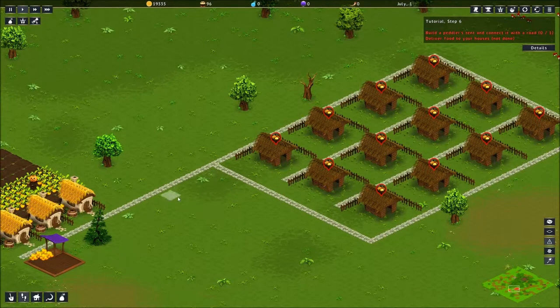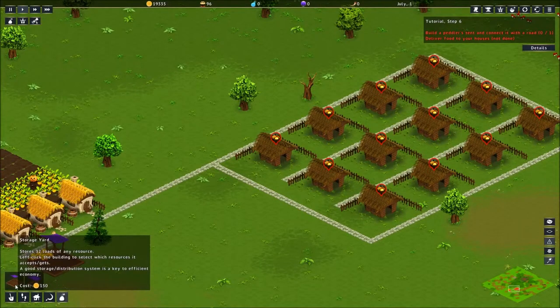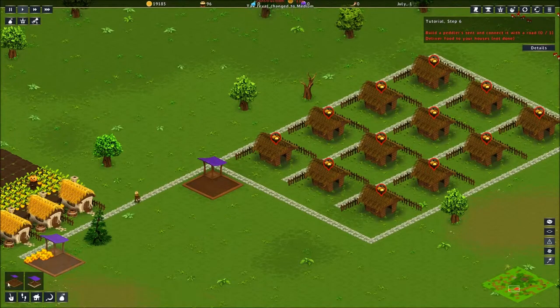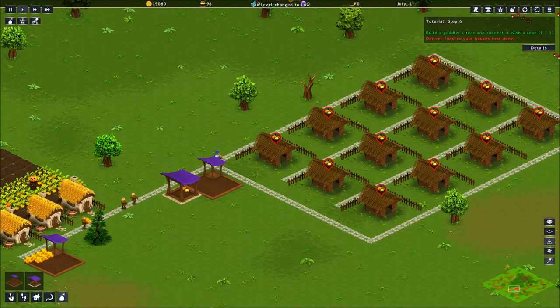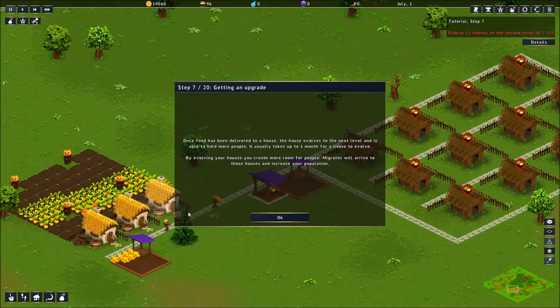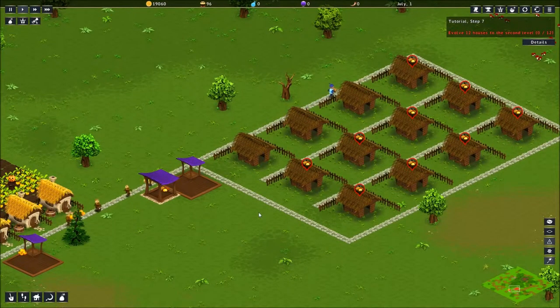We'll leave ourselves a little more room. Maybe I'll put another little storage yard there just in case I need it. And then I will put my peddler here — that gives them lots and lots of space to put everything between the two. Once food has been delivered to a house, the house evolves to the next level and is able to house more people. It usually takes up to one month for a house to evolve. By evolving your houses, you create more room for people, and migrants will arrive at those houses and increase your population.